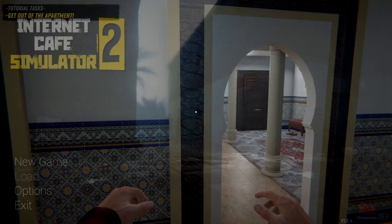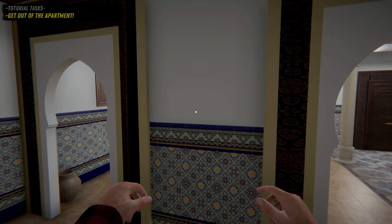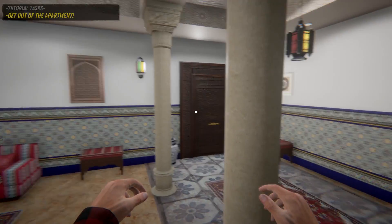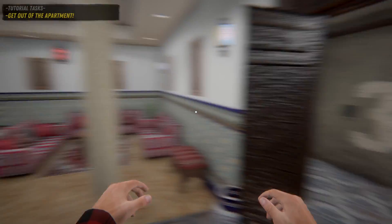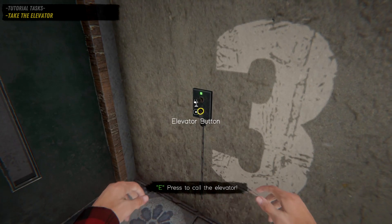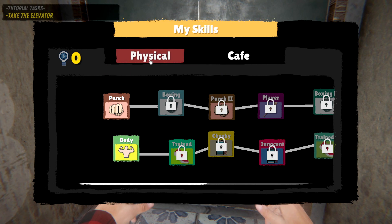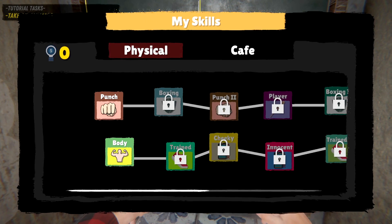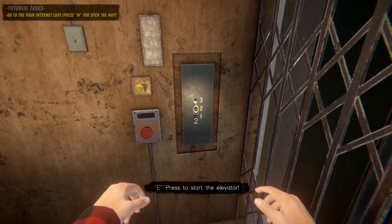Looks like we just woke up and it's time to go make some money. There's a tutorial on top that's supposedly not too long. We need to get out of the apartment. There are some nice-looking doors here. It's the elevator - okay. We also have punching and special skills; afterwards we'll be able to upgrade our skills with points. We have physical, cafe, and customer categories with nine points.